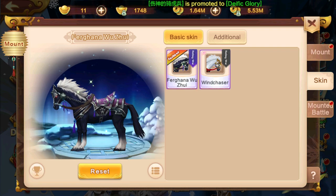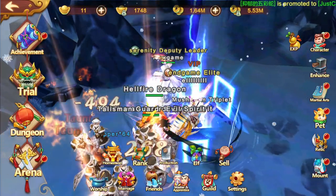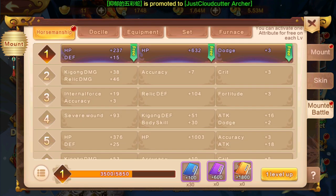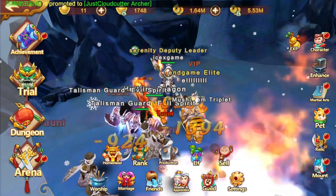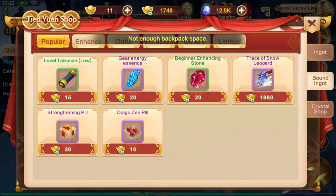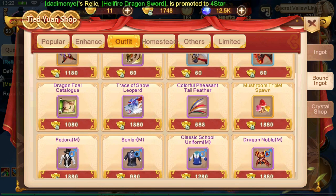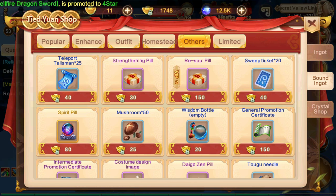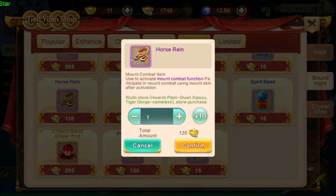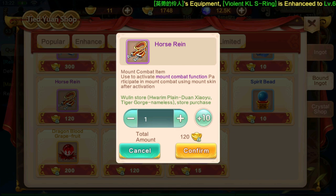About mount battle — how to unlock this thing. Mount battle is unlocked from the main quest. After that, you will have some items and this will unlock. If you're missing some items, you can tap on the budget. This one is an outfit — you will need this one to activate the mount combat function.